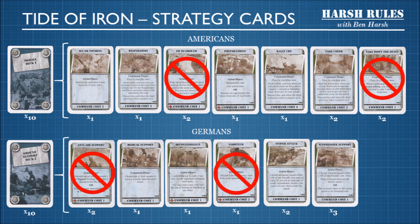However, for this scenario you need to remove the Go to Ground cards — there are two of them — and the Take Down the Beast card — there are two of those. In the Ground Support deck, you need to remove the Anti-Air Support cards — there are two of those — and the Saboteur card — there is one of those. Now you're ready to play.